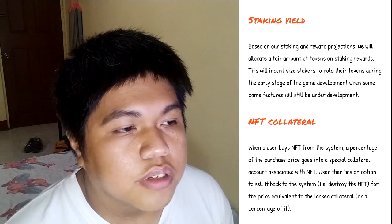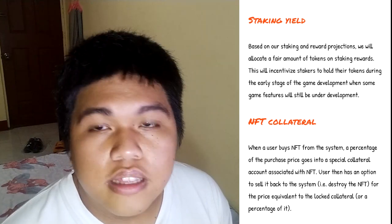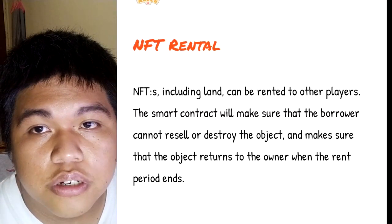Game development is very expensive — I think it costs around 20 to 30 million to build one, so they need the capital to make this game successful. Features include staking yield, NFT collateral, and NFT rental. Staking yield lets you appreciate your own tokens. For NFT collateral, when a user buys an NFT from the system, a percentage of the purchase price goes to a special collateral account associated with that NFT, and they can sell it back or destroy it, though a percentage is retained for collateral.